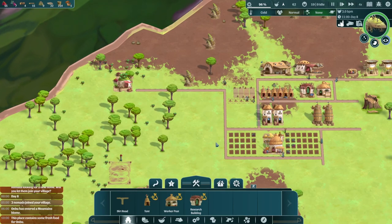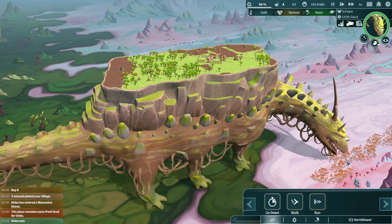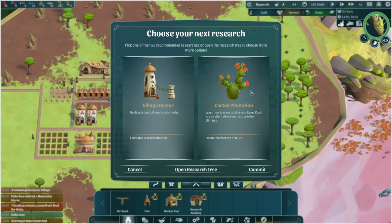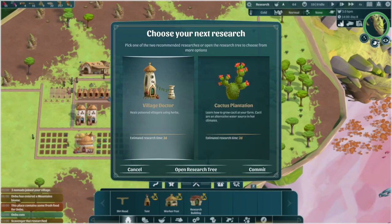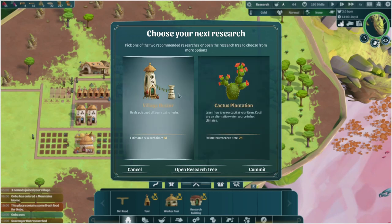The Anbu is stopping and eating some mushrooms — crunching on some mosh. Village doctor — we could work on the cactus plantation. This'll probably be very good future-proofing in case we run into a desert. The problem with the desert is our humidity is going to go down and our air wells are not going to work as well. We'll do the village doctor, but I think the next thing I should work on is cactus plantation.